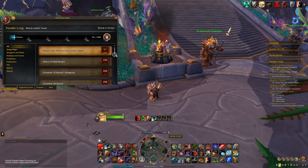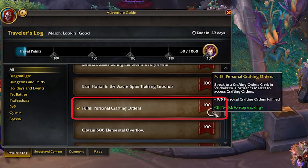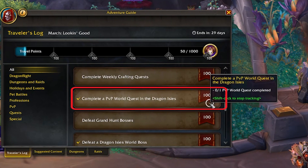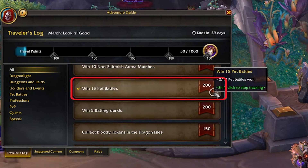Let's start off first with the activities we're going to complete to hit 1,000 points. We will fulfill 10 crafting orders, fulfill 5 personal crafting orders, kill Liskanoth the World Dragon, complete a PvP world quest and collect bloody tokens, kill Kael'thas in Magister's Terrace, and end with winning 15 pet battles.